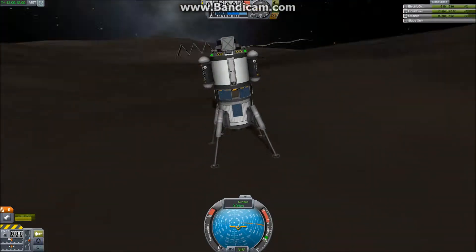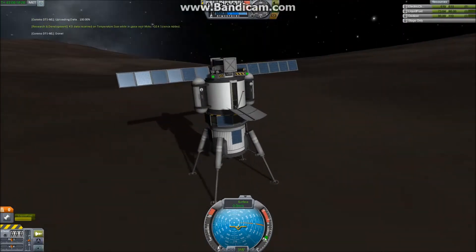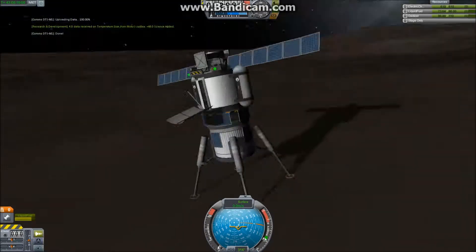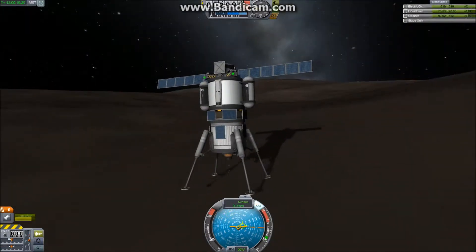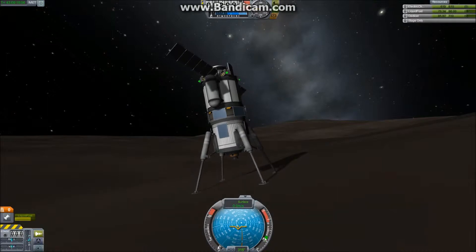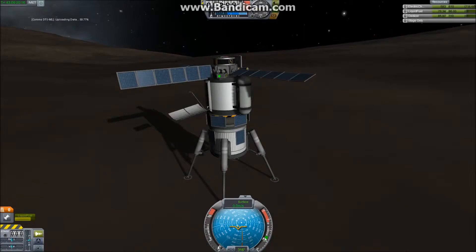Apparently with the reaction wheel the lander can stand up on one leg just using the torque. So here we are, we have landed at Moho. Let's go ahead and do all the science we came here to do and transmit it home so we can discover new things. I wonder if we get a different reading if one of these pods is in the shade, so because we have so much fuel left in the lander I'm going to just try to rotate it a bit. The answer is no — we don't get different science.